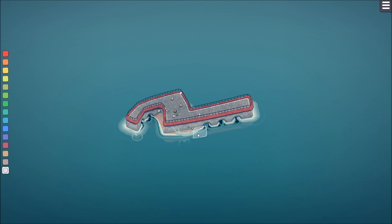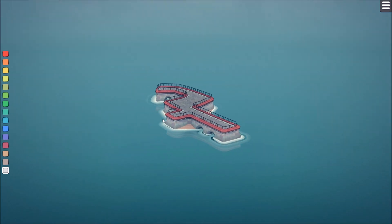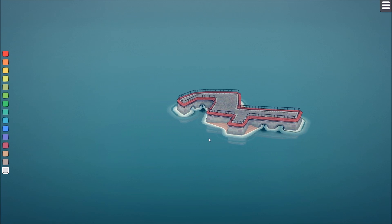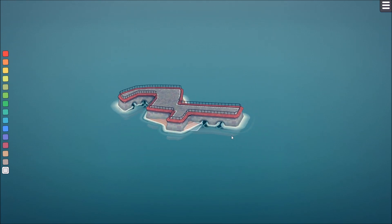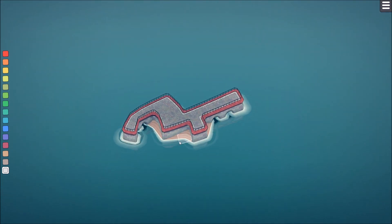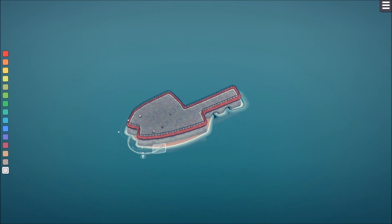By the way, if you have the game and ask yourself how to rotate — it's the left mouse button held down, and the right mouse button moves from left to right. It is absolutely not via keyboard; I was trying WASD and it didn't work at all. I was like, what am I doing wrong?